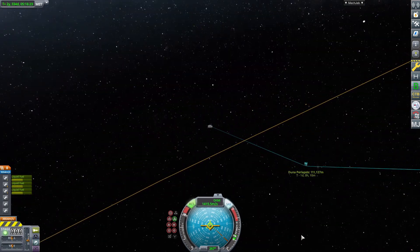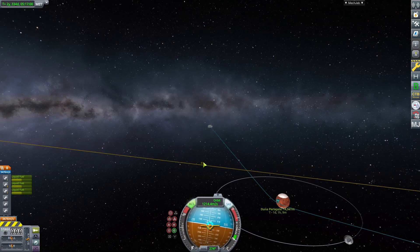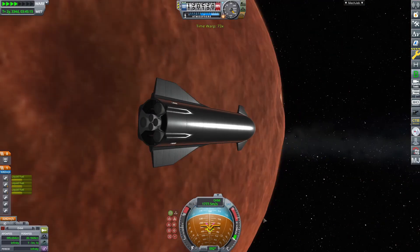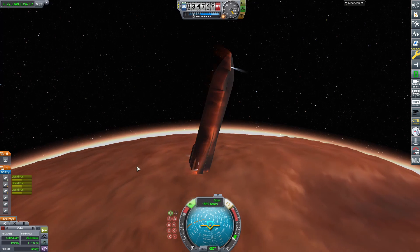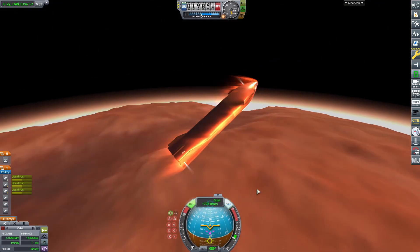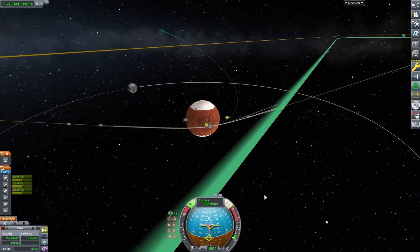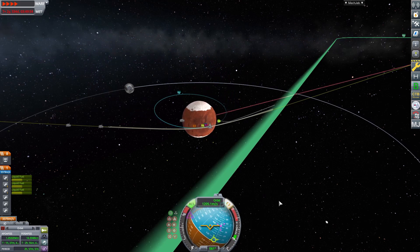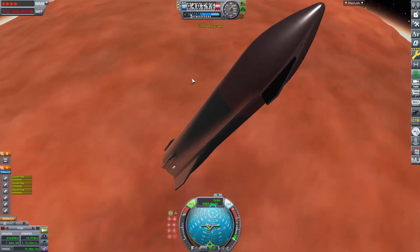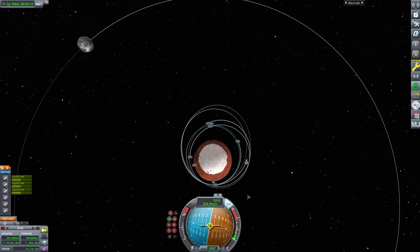The starships reached Duna and I stopped the Burn Together mod and increased the distance between each starship to aerobrake one after the other. Here comes the first aerobraking. After the aerobraking, I placed every starship in a 55km orbit.